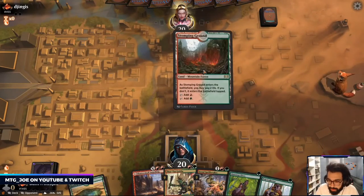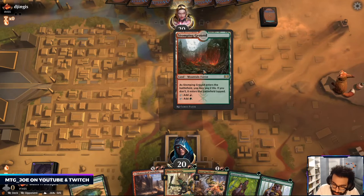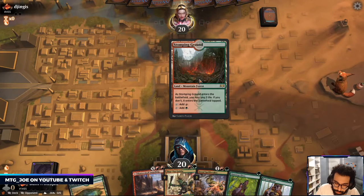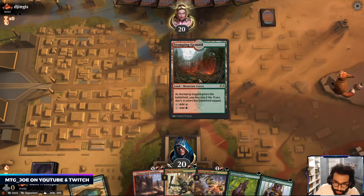This hand is sick — turn two Spellbreaker. Actually I think what we do is this: if they don't kill our elf, then we go Pelt Collector, Zyrta, and then Spellbreaker after.